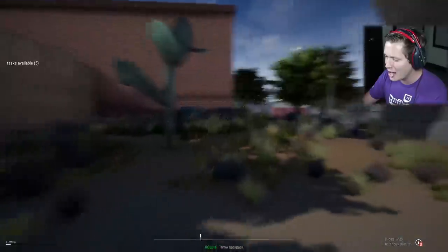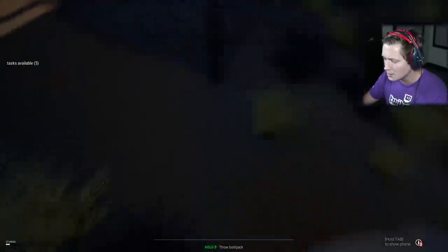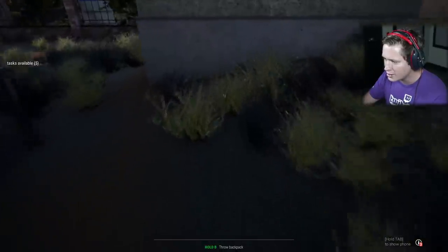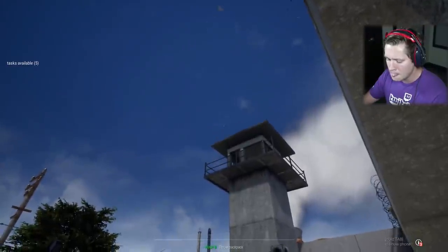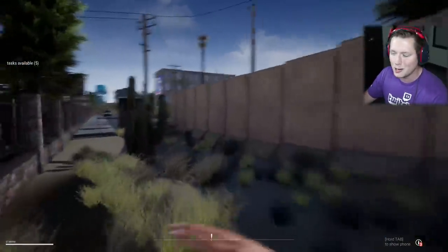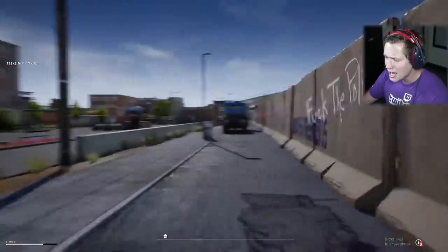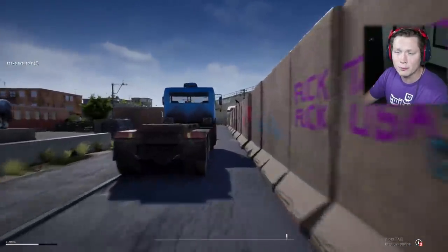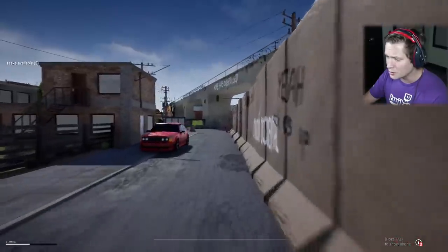One other thing I figured out, thanks to you guys in the comments — you can throw your bag over some of the fences. I found this spot right here. There's a bit of an incline next to this, so I go here, look up, jump, hold B, and look at that — threw that bad boy right over the fence. That way we can move product over the border without paying 250 bucks to that construction worker each time.